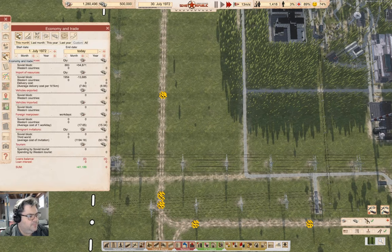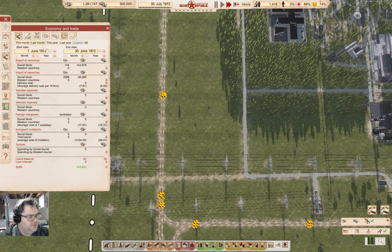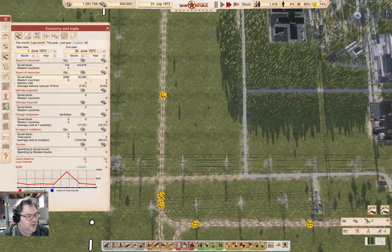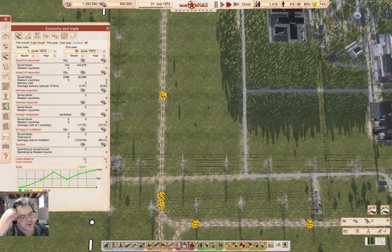If I can get internal coal production going, then I won't have to import that. If we take a look at imports — last month imports were 30K in rubles, exports were 43K. So with no additional costs, I'm coming out ahead, and that's kind of nice.